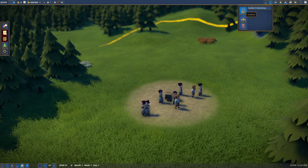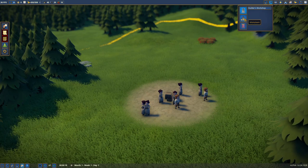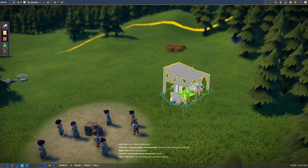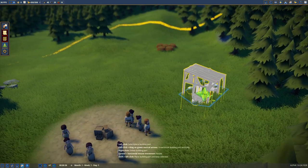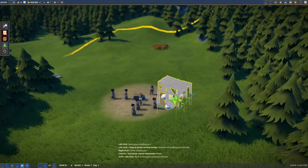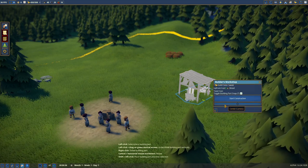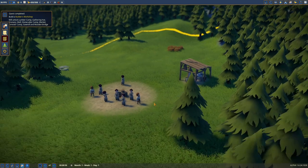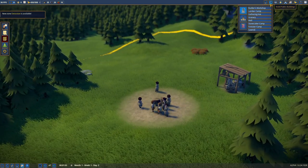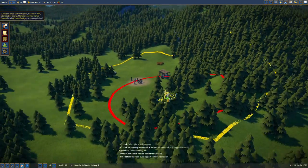Now we need to build over here. We've got general, builder's workshop, monument. I guess we just need to build the builder's workshop. We can rotate the camera with E and Q. Let's just slap it down there — it doesn't need to be rotated. Start building. Builder's workshop, looks great!